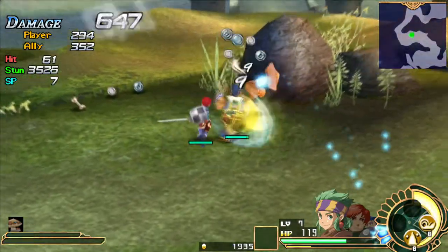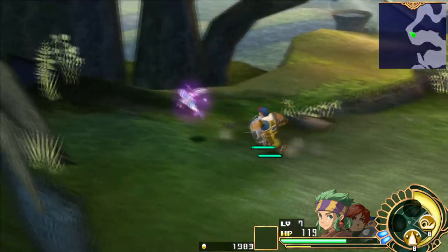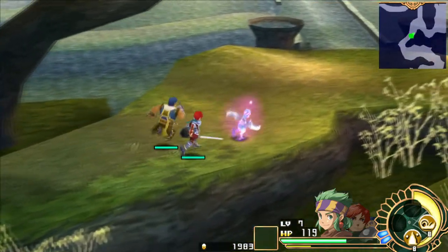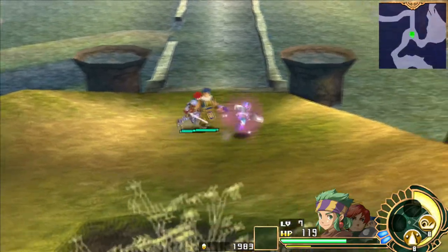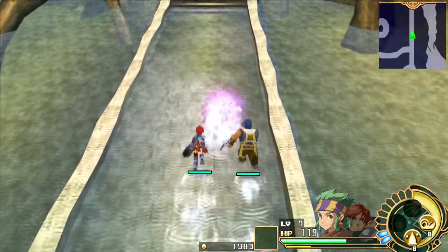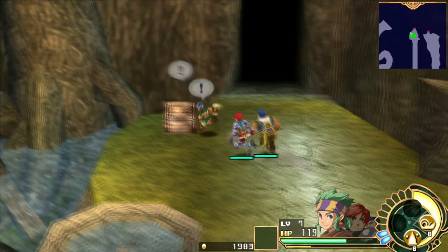I've probably neglected the most important thing to mention about Elk: his SP cost for using skills. As you can see, his base consumption rate is 8. Elk has the cheapest skill usage in the game, so with a full skill gauge he can spam those tier-one skills when the cows come home.